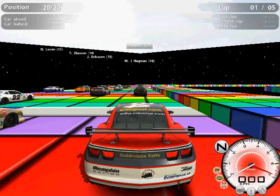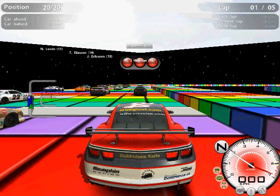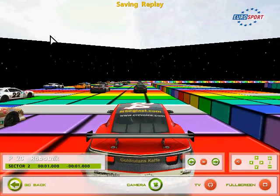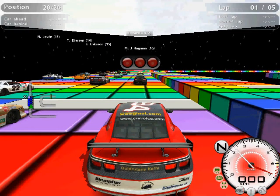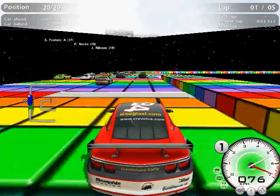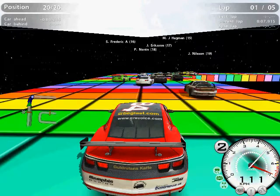Five lap race on this course, twenty opponents — let's see what happens. Just restart it, adjust the angle. Alright, let's see what happens — this is going to be insane. Look at the lineup. We're off, green flag racing — what is going to happen?